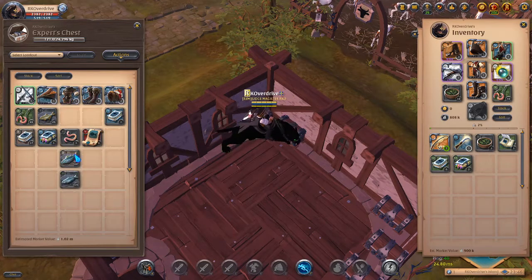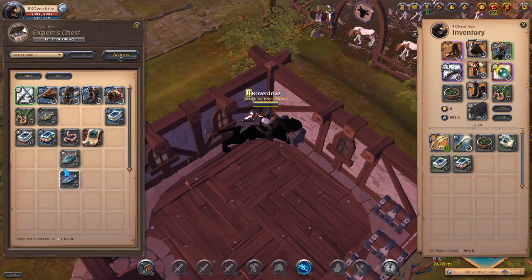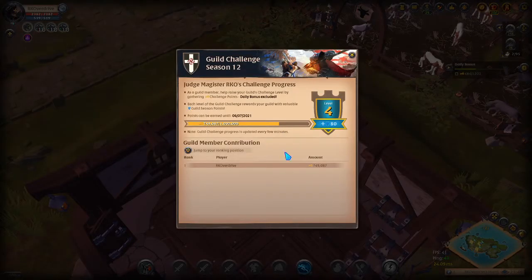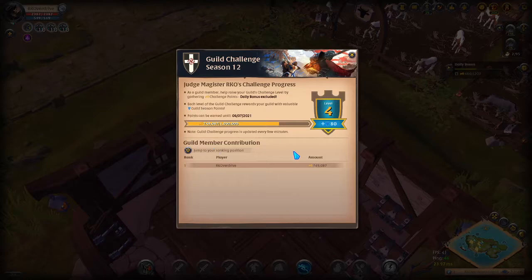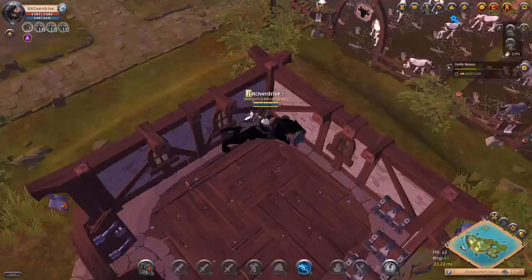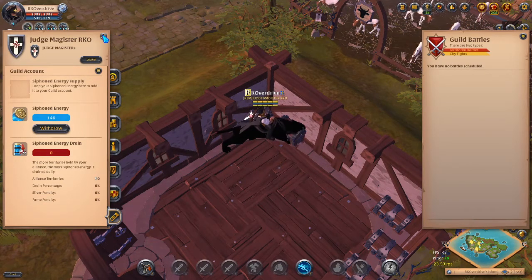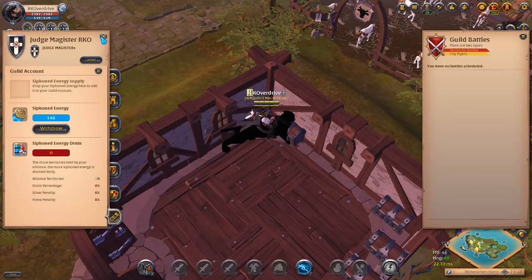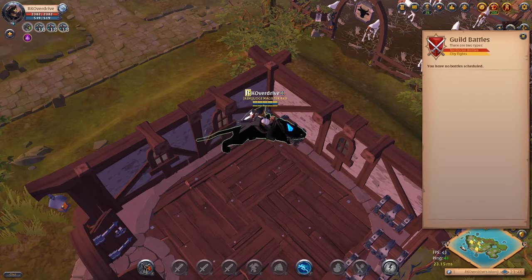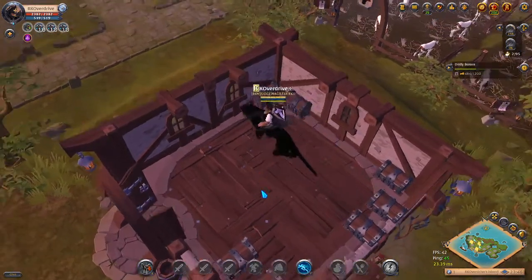The striped mackerel gives 15 challenge points and the regular herring gives 11. So every fish is providing challenge points. Theoretically, if you no-lifed fishing in a guild just for yourself, you could farm up the siphoned energy rewards. I'm already at 146 siphoned energy. If you're not doing anything else with siphoned energy, that's free profit and free silver.